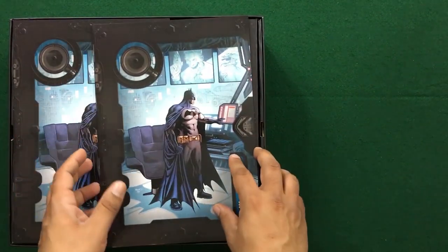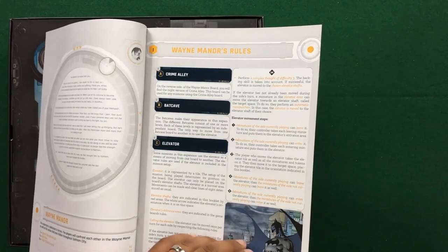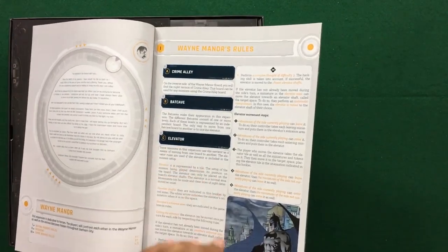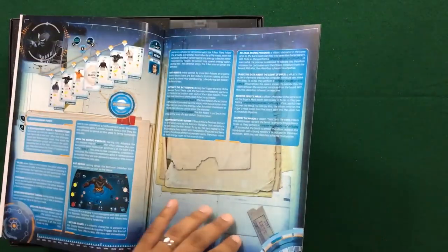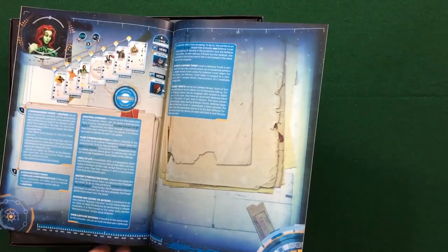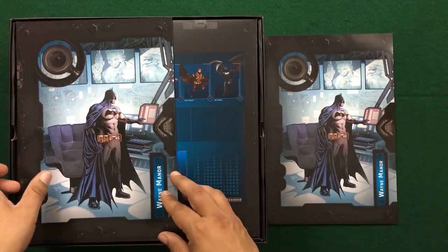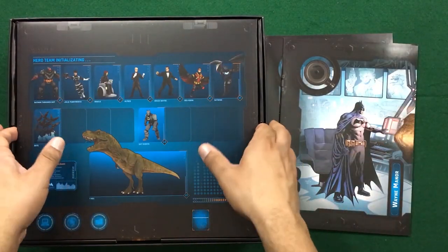We've got the two mission books — so I'm guessing like Arkham Asylum, one's in English and one is in French. These ones do explain some new rules for the manor, and then we've got all of the missions. Loads and loads of content in this game. I honestly don't know how I'm going to get through everything that is included in this.